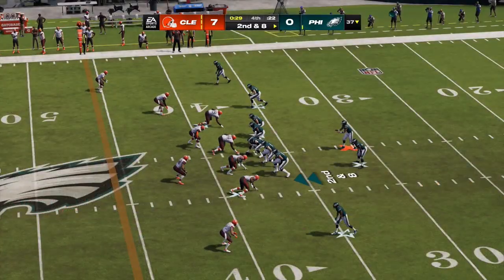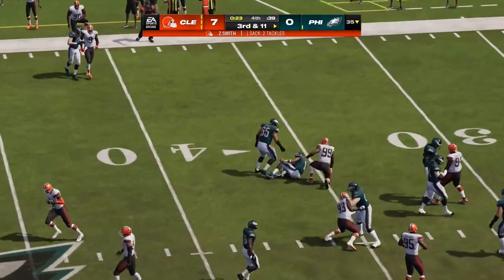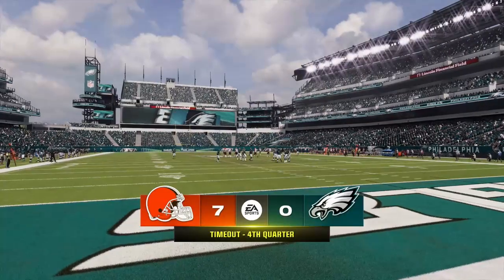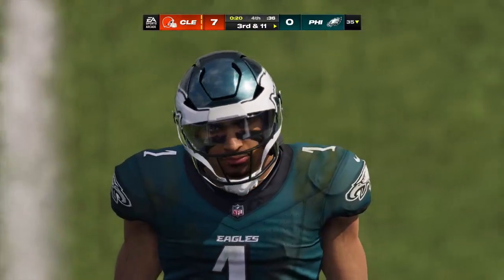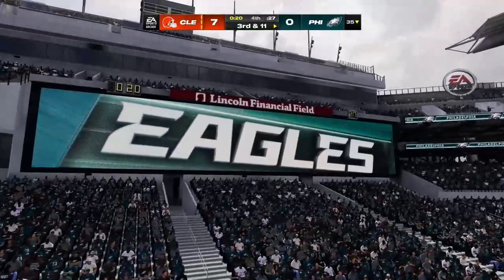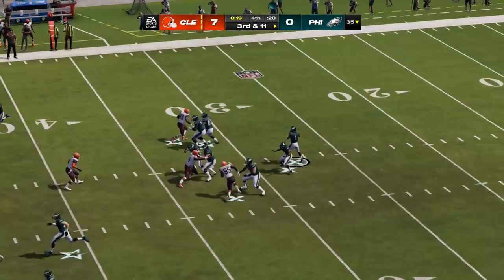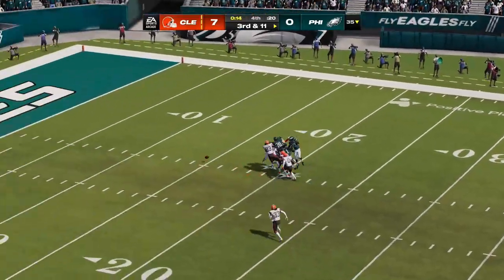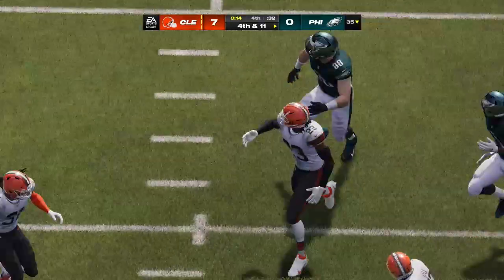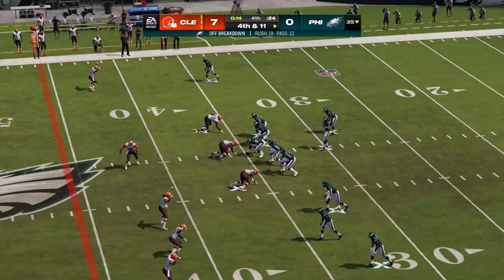Second down, eight yards to go — they'll look to throw, and he can't get a throw off; he's taken down. What a huge play at this point in the game. The Eagles will take their third and final timeout. Backed up here — tough spot, needing 11 yards to pick up the first. Back to throw, he's going to let it fly, and unable to connect — incomplete. They'll give them credit; they took their shot, but it's going to bring up fourth down. You were at the point where you had to take the shot no matter the down.